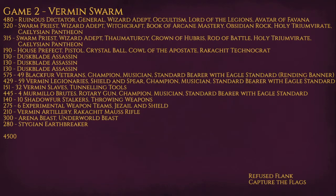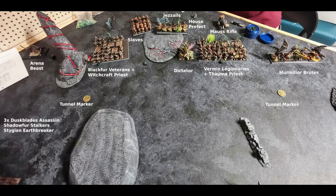He dropped everything to go first and this is how he deployed. He had an Arena Beast out on the flank, some Blackfur Veterans with a Witchcraft Priest, some Slaves, the Assails, and the House Prefect — also within range of the House Prefect was the Mouse Rifle. A Dictator with close combat upgrades, some Legionnaires with the second Thaumaturgy Priest, and a unit of Murmila Brutes. He also had three Duskblade Assassins, ten Shadow Forest Stalkers, and some Stigen Earthbreakers. You can see the tunnel markers over there — he also had another one next to the field further to the right.